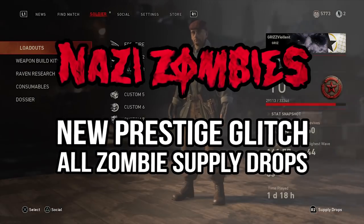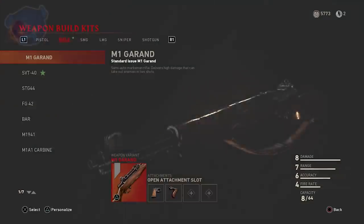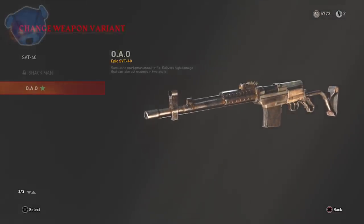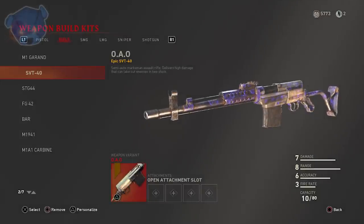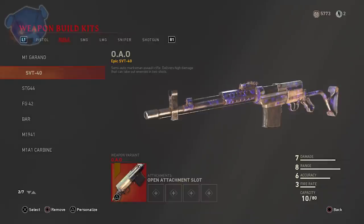What's going on guys? My name is Violent and welcome to Grizz Zombies. Today we're going to be talking about Call of Duty World War 2 and how it applies to the Prestige Supply Drop glitch. I got the OAO, which is an epic version of the SVT. I haven't tried this out yet, but it's another weapon I've added to my arsenal.